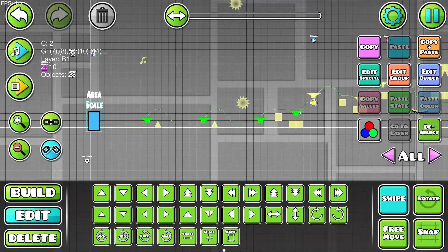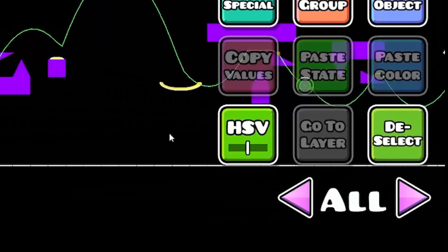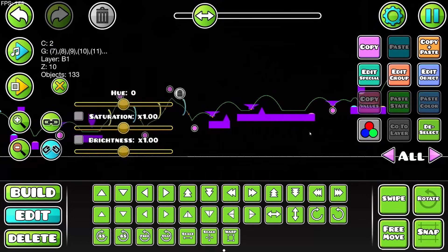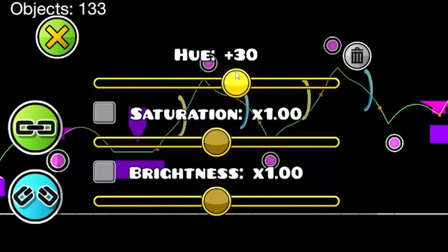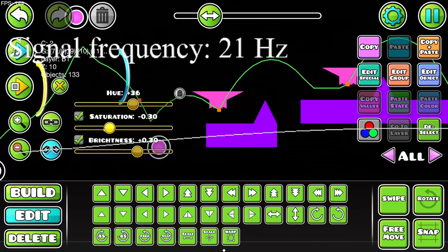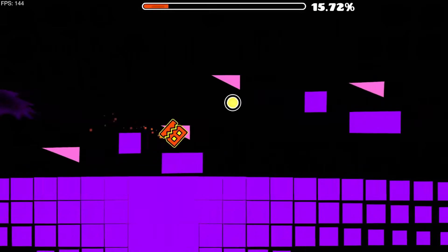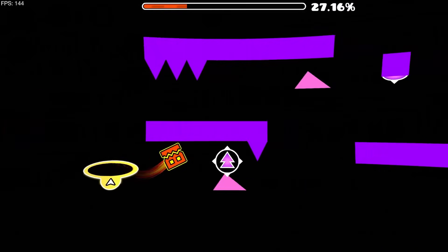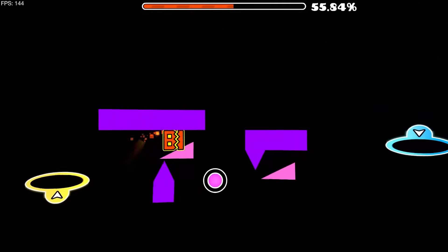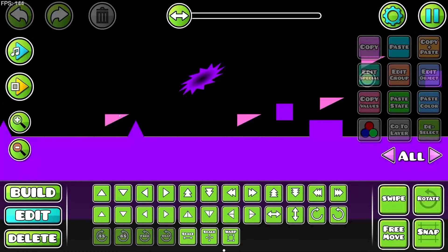It would make so much sense to put the music note there because you use the music to time the clicks. Let's grab all of these, go into preview mode and change the hue — get them all and go into HSV, lower or increase it. See how they are pink now? We can desaturate these and make them a little bit brighter. The triangles could be a bit more pointy to show where they're pointing.